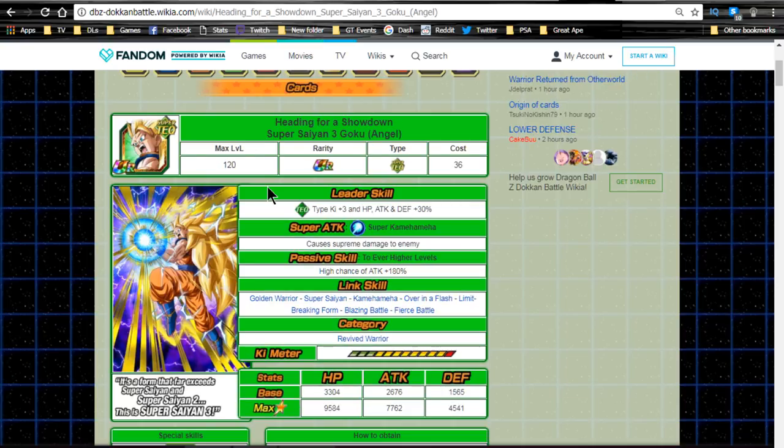If you're wondering whether this card is worth it — Heading for a Showdown Super Saiyan 3 Angel Goku has a mono-Tech lead: Technique type Ki plus 3, HP/Attack/Defense plus 30%. For new players without other leader skills, especially running a mono-Tech team, he's a good leader. The Baba Shop leaders are going to be better, but once they Dokkan awaken they'll be 70% leads with Ki plus 3 and HP/Attack/Defense plus 70%. He is a Super Saiyan 3 so he has better link skills.